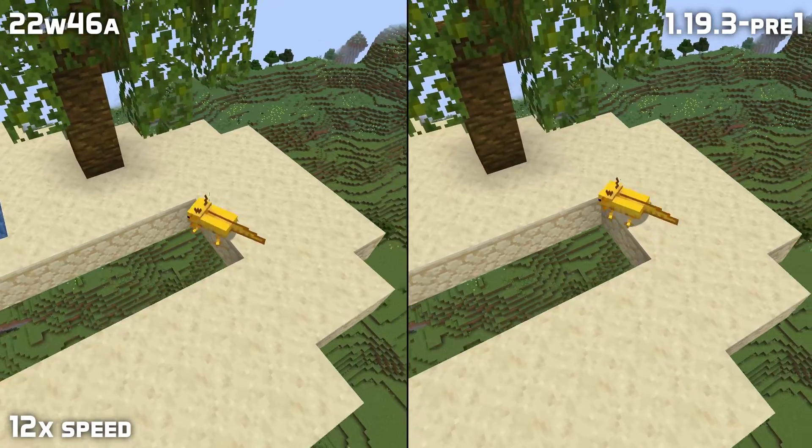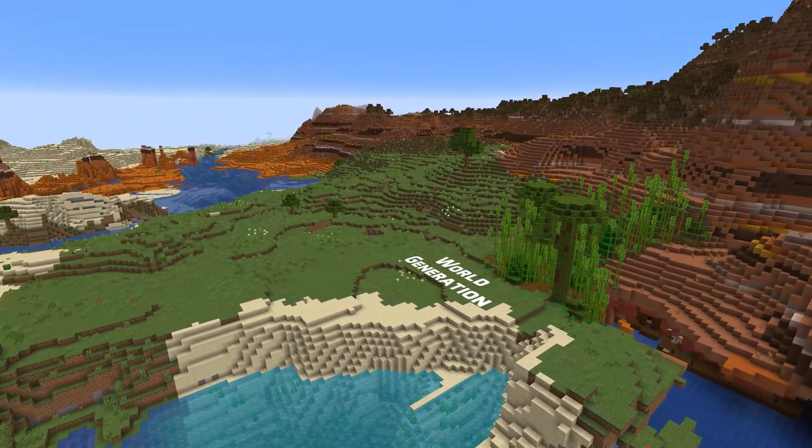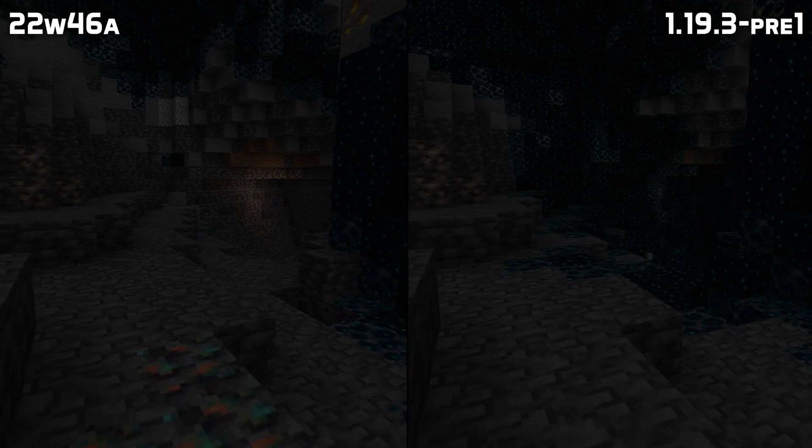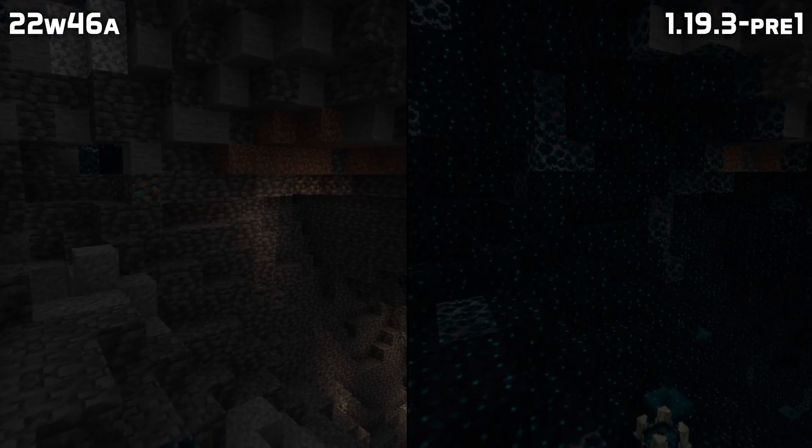Axolotls no longer glitch in their movement in tricky situations. There is one single but pretty big world generation change in this version: extra copper ore amounts were generated in the deep dark, just like in dripstone caves — that extra copper ore has now been removed.